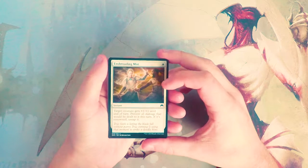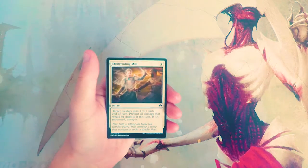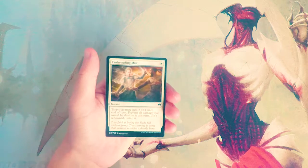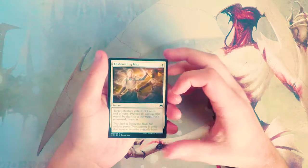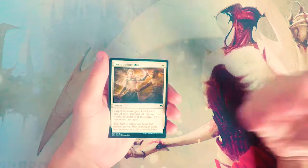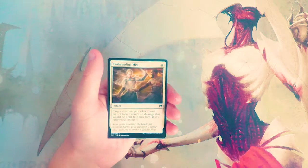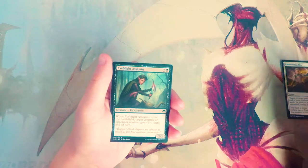Our first common here is Enshrouding Mist. It is an instant for one white — target creature gets plus one plus one until end of turn and prevent all damage that would be dealt to it this turn. If it's renowned, untap it. Obviously a better combat trick in a renowned deck, which is a big mechanic in this set. In general it's just kind of okay, but it can serve as a defensive combat trick — if you tapped out to attack the previous turn and your opponent swings in, you can surprise them with this. It's not a huge buff but it does prevent all damage, so it's not the worst card in the world.